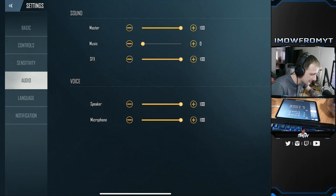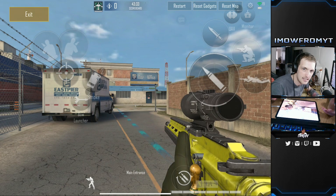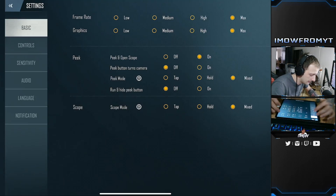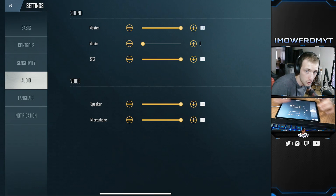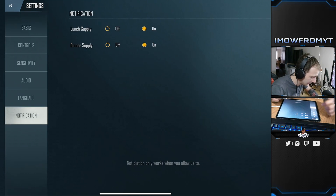Audio settings — music is all the way off. SFX you want on maximum, as this covers game sounds like footsteps and so on, so it needs to be at 100% at all times. If the overall game volume is too loud and you're wearing headphones, just turn down the master volume. Language is on English, and notifications I have both on.